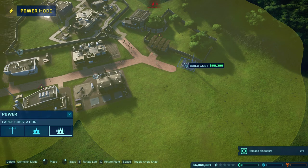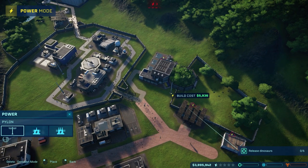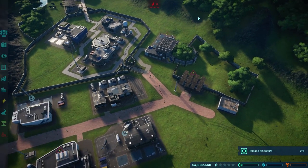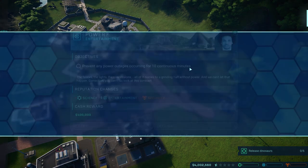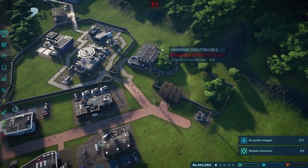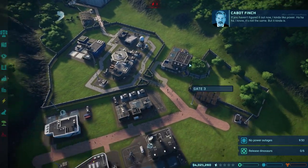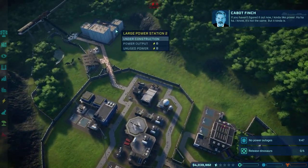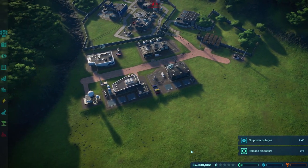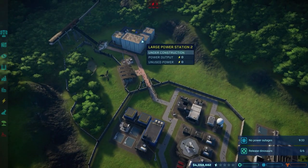Let's sneak one in right there, and then we'll go like here, here, and here — that'll work, and that should power all of this stuff as well because we've got a bunch of stuff without power. That's why we'll accept that mission — that's an easy one. The reason these don't have power is because we didn't have the large power station. Our power costs are going to significantly increase when this power station is all done.